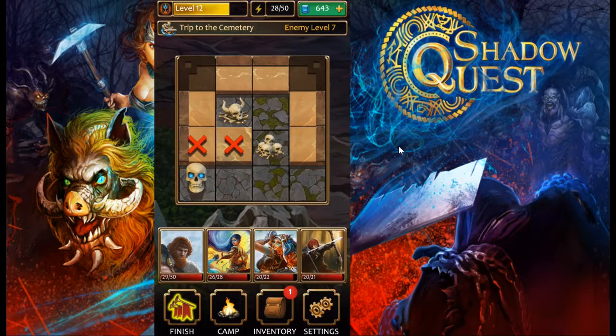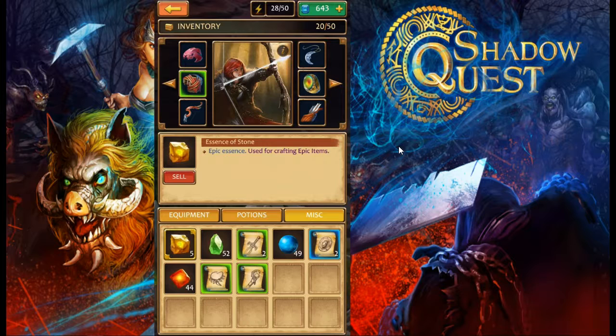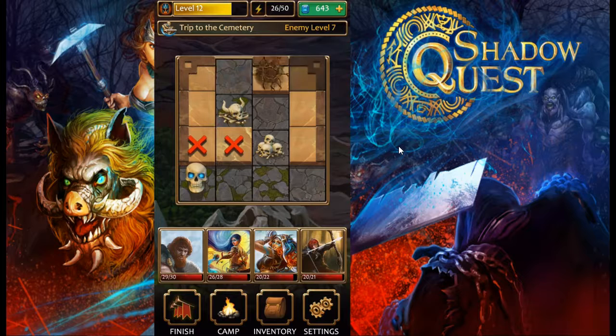At camp we can swap out heroes. We have a list of heroes, can train them up, check inventory, equip our heroes, drink potions, and check out miscellaneous items and materials we found. Let's go ahead and uncover the rest of this dungeon.